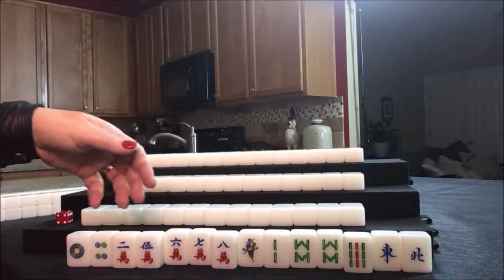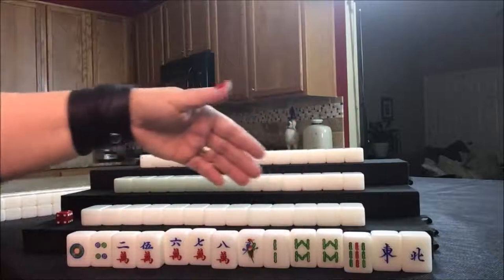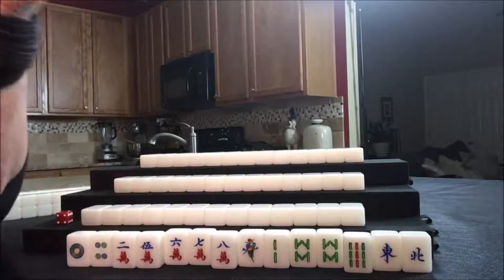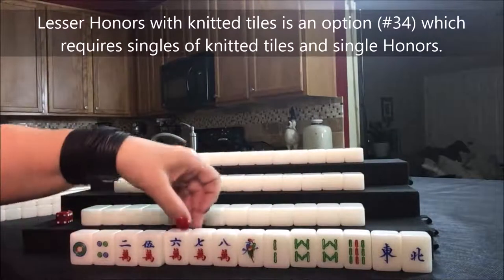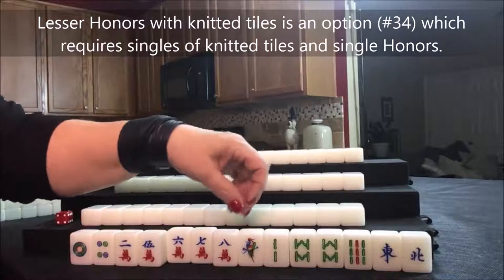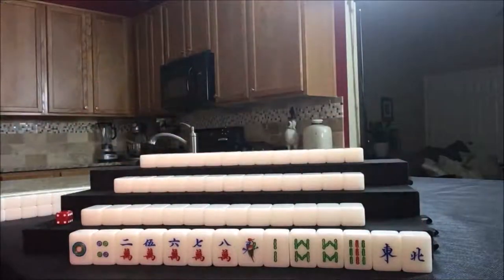One, four, seven; two, five, eight; three, six, nine — knitted straight is 12 points. Maybe we could try that. So that'd be one, two, three blocks, four. We need a pong or a chow and a pair. I think we should try for a knitted straight here. We'll need to discard these tiles.